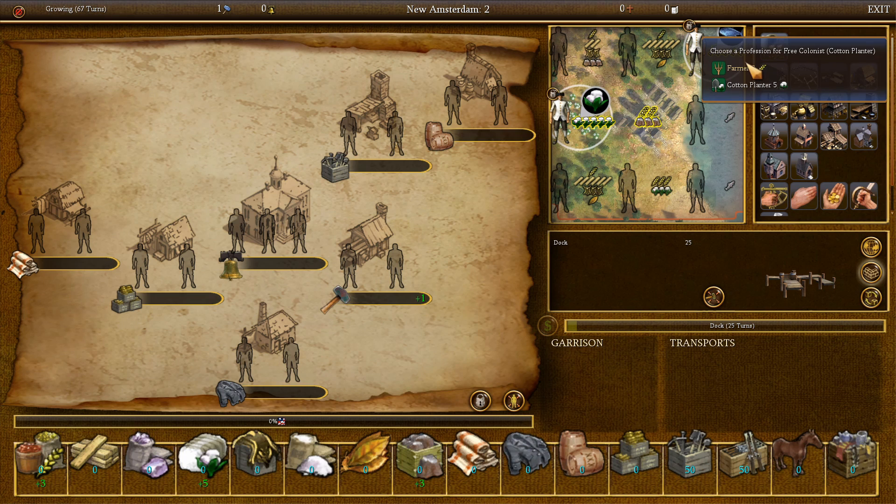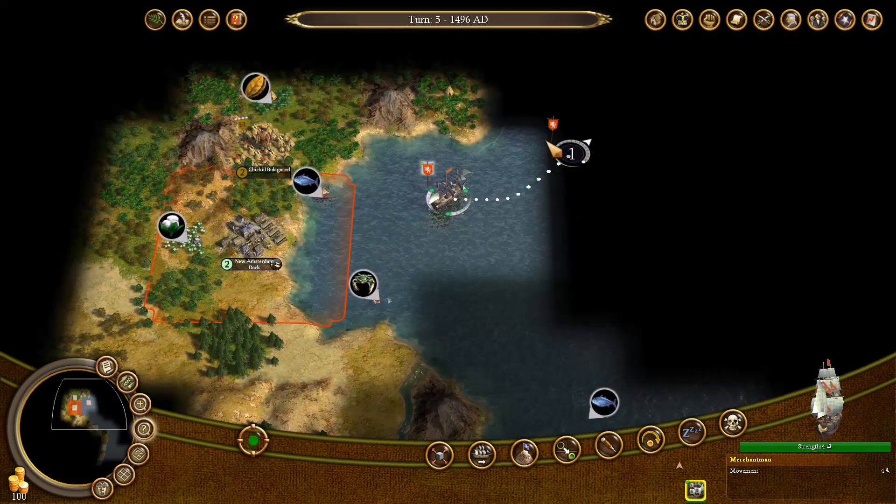What are we going to use him for? Let's get some more food, because we are going to need that. There will be time to get other resources, but for now we need to grow our colony a little bit.